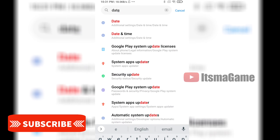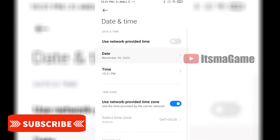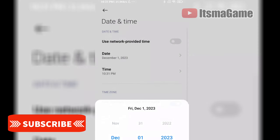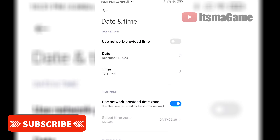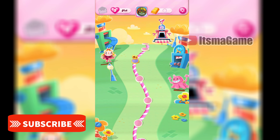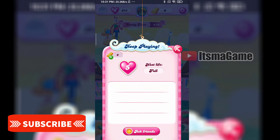Search for Date and Time. You can search it or select Date from there. Change it by turning off the automated option — the one that says 'Use network provided time'. Turn it off and change the date to tomorrow's date. Like today is the 30th, so I am changing it to December 1st.